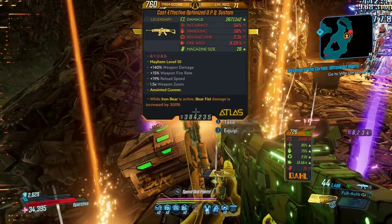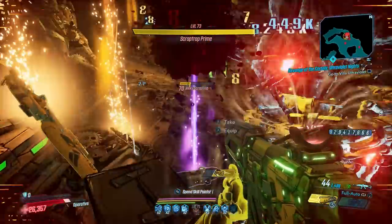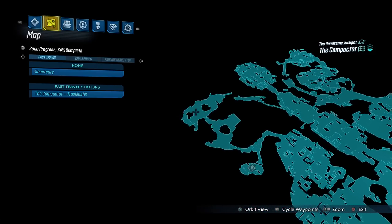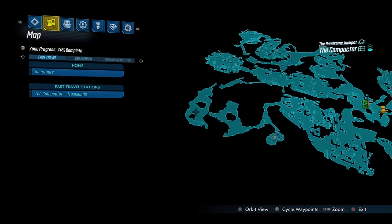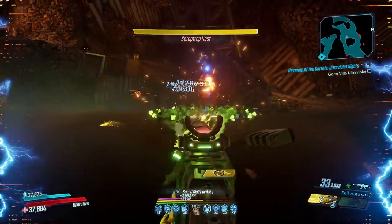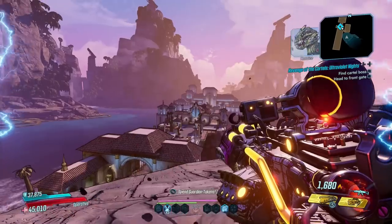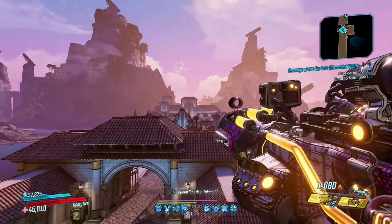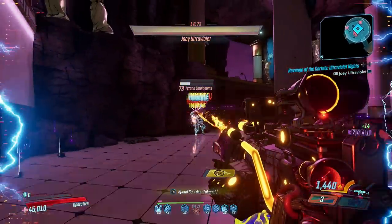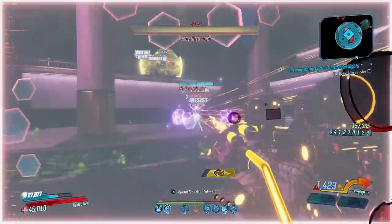After defeating a member, a beacon will summon some cartel support, which may or may not include an underboss. For farming outside of Villa Ultraviolet, Scraptrap's Nest is a must and can be found around this area of the compactor as part of the Handsome Jackpot DLC. It's a place that reeks of the fear of stairs and weapons like the Breath of the Dying or Reflux are best there. You'll also find them at various places throughout Villa Ultraviolet, but their spawn point will change every time you go in — they could be in the courtyard, out the back, or by Joey Ultraviolet's side, who can also drop it too.